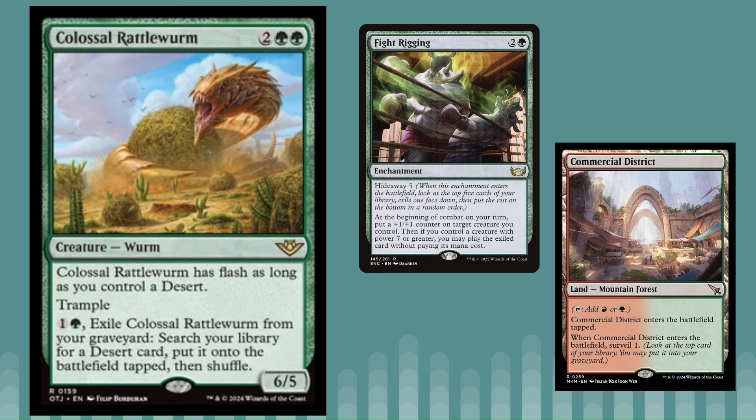We've got Colossal Rattleworm, which was actually previewed on the first day but I forgot to include it. This is a four-mana 6/5 with flash as long as you control a desert. Now that we know there are quite a few good deserts we can play, this card is quite powerful. It also has trample, and for two mana you can exile it from your graveyard to search your library for a desert card and put it onto the battlefield tapped.